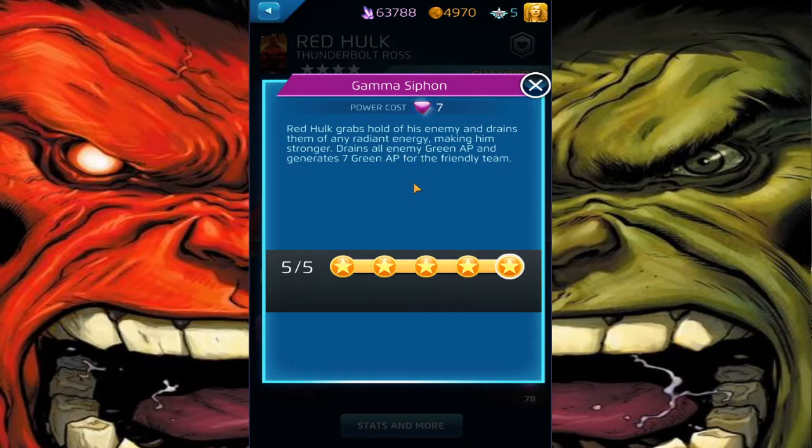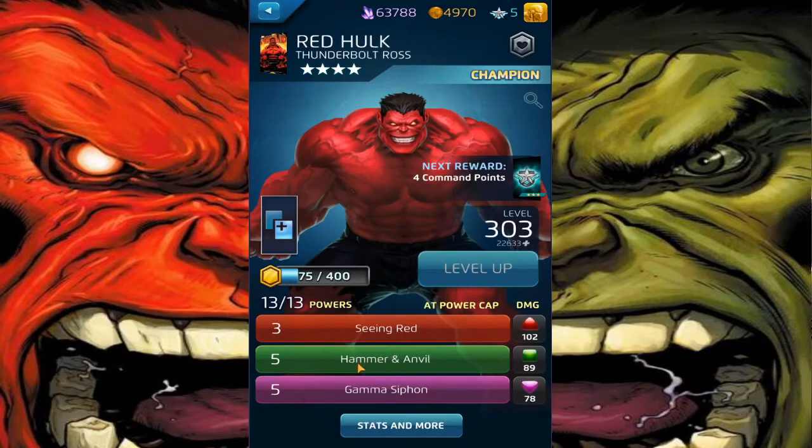Gamma Siphon, at 7 AP, drains all of the enemy's Green AP and generates 7 Green AP for the friendly team. So if the enemy has 30 Green AP and you drain it, you're not gonna get all 30 — you're only gonna get 7. Surprisingly, you can use Hammer and Anvil multiple times in one match. You would think you'd only be able to use it once. But let's get into it — 355 best build, Gamma Siphon hits for AoE.